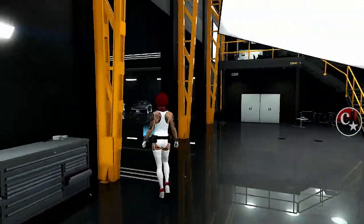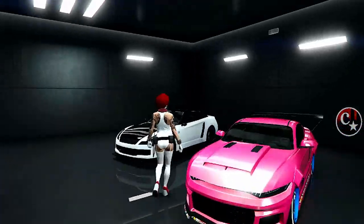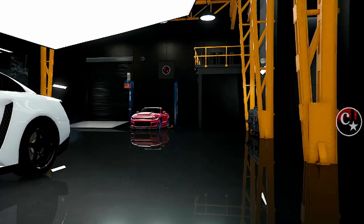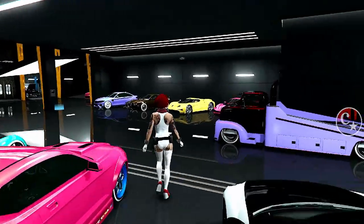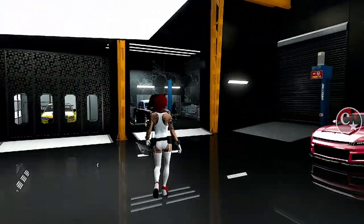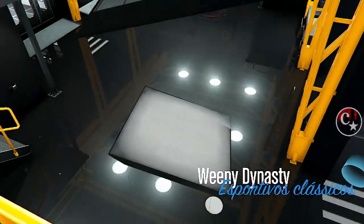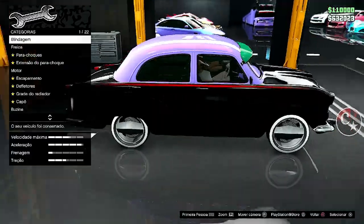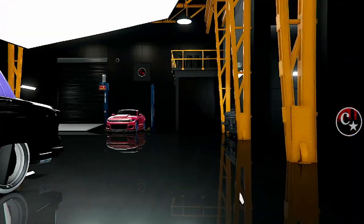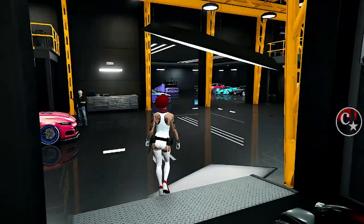Vamos para o segundo veículo. Setinha da direita, não faça nada, saia. Também não precisa fazer mais nada, basta ir até o segundo veículo para estar efetuando o salvamento dos carros de cliente. Entrou, setinha da direita, agora sim faça uma modificação, e o veículo será duplicado. Olha lá, já foi. Saia. Continua funcionando 100%, mesmo depois das atualizações.